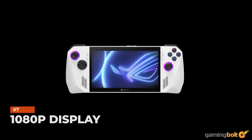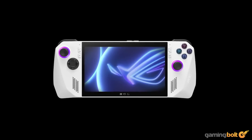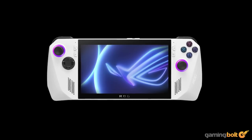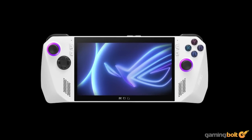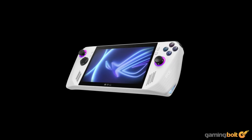1080p Display. Comparing to the Steam Deck again, the Asus ROG Ally comes equipped with a 1080p display versus the 720p display on the Steam Deck, representing a sizable bump in pixel count. 1080p will look crisp and sharp on the ROG Ally. Also of note is the screen's 500 nits of brightness and 7ms of response time.